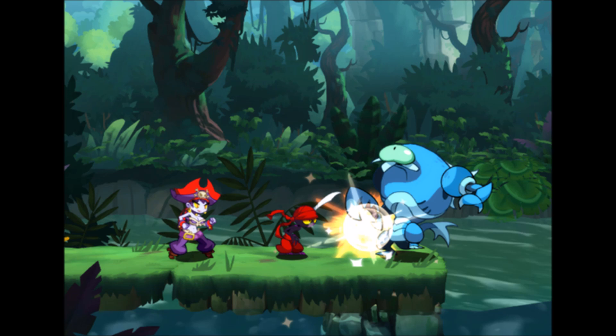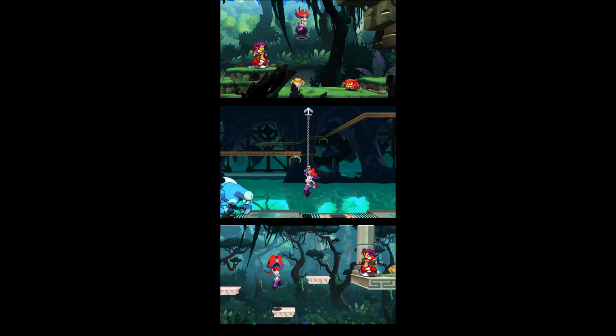They also showed off Bat Gal. I'm sure she's going to look awesome in this animation style — I'm sure they're going to get the physics just right. As you can see here, Risky has a grappling hook, she can glide, and she can multi-jump with the cannon like in Pirate's Curse. That's going to be pretty sweet — it could help with speed runs, especially the multi-jump and the grappling hook.